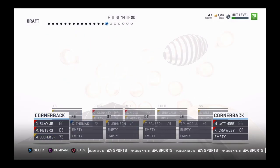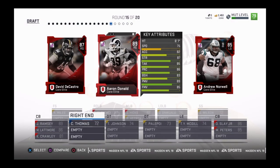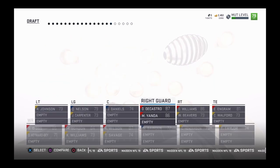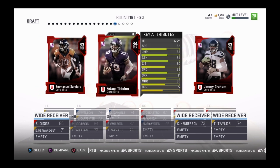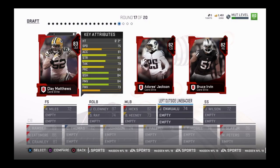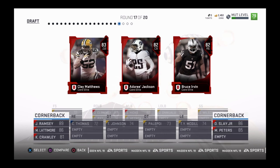Now another cornerback - five elite cornerbacks now. There's a right guard that I already have, now doubling up - 84. I need a wide receiver, I have two and need one more, but I'm probably going to have to take another cornerback.